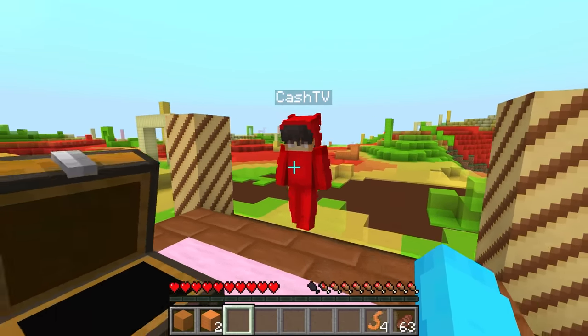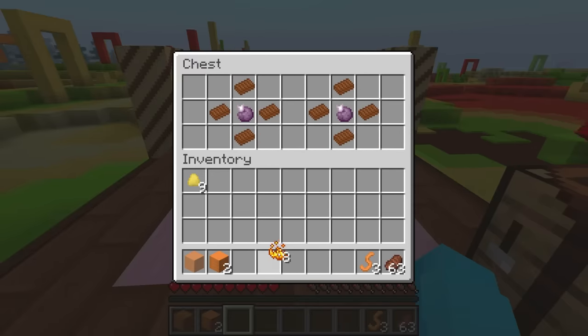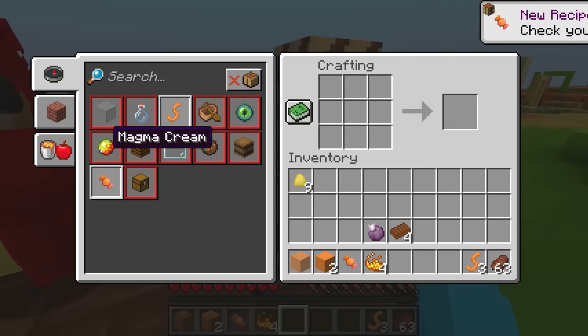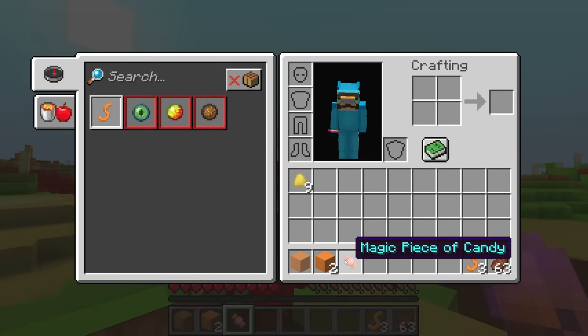Cash, you have a crafting table. I have an idea. Here you go. And I just ate a gummy worm — that was so yummy. So we gotta take these items right here and place it exactly like it was in the chest, and we should be able to make a magic piece of candy. And Cash, let me make one for you too. This looks so yummy. Look at this thing.